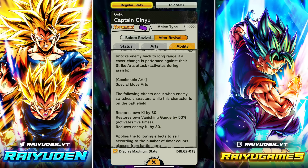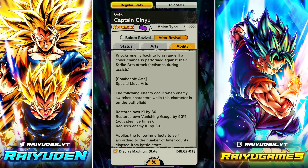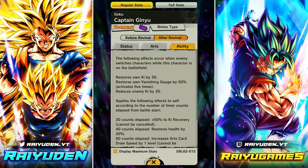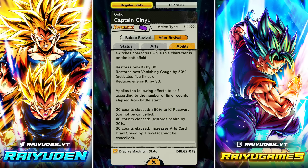He still has the strike cover change. When an enemy switches characters while he's on the battlefield: restore 30 Ki, restore own vanish by 50%, reduce enemy Ki by 30. The LF Broly passive kind of murders the Masu passive. And similarly to before, after 20 counts 50 Ki, 40 counts restore health by 20, after 60 counts he gets card draw speed.